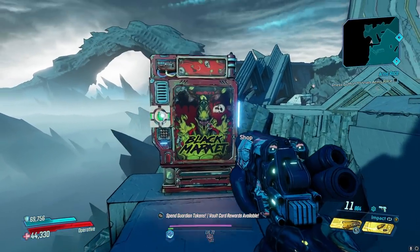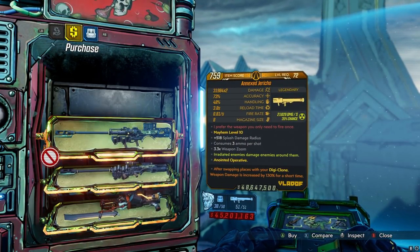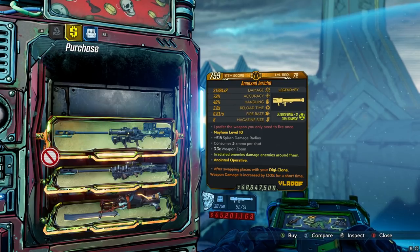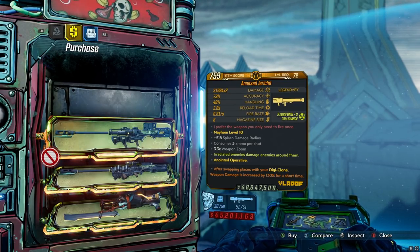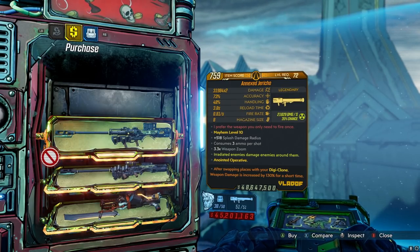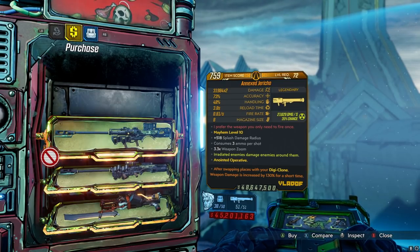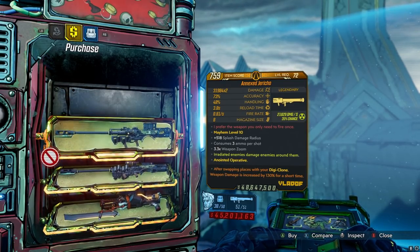The vending machine is right on the right. This is, I think, one of the only times the vending machine has been on Desolation's Edge. This week's first weapon is the Annexed Jericho. The Jericho is not a very good weapon — you can't even kill your teammates with it anymore — but it is very strong on Moze's Blast Master build. You can actually nuke an entire area, entire map with it. So if you are using that build, picking up an Annexed Jericho is actually a pretty good pickup.